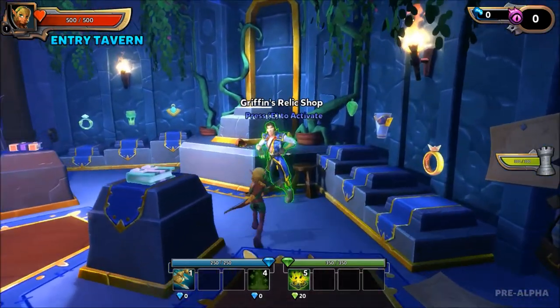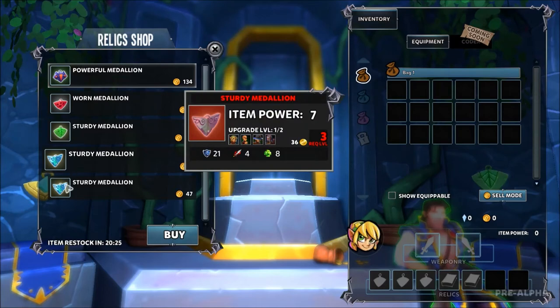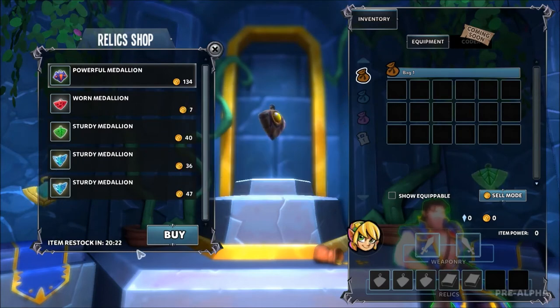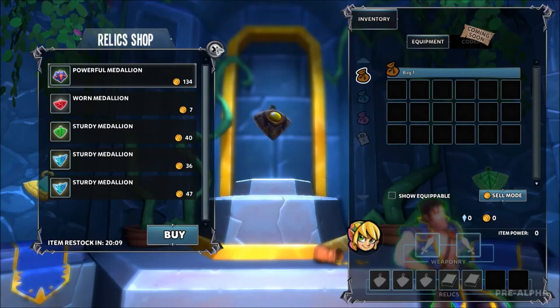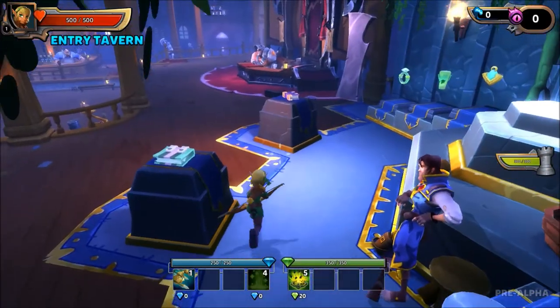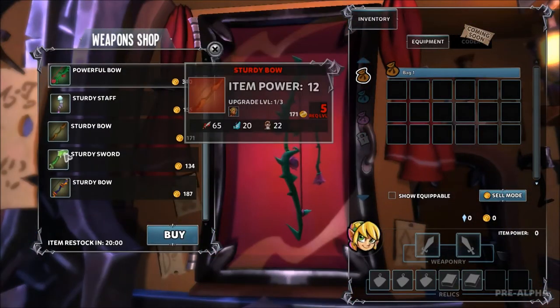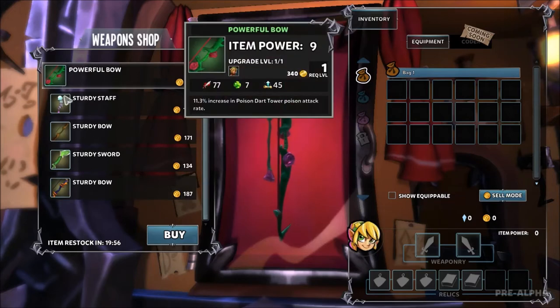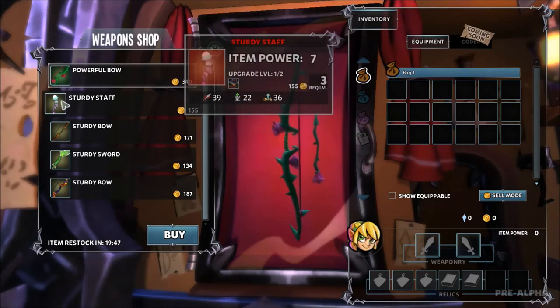Here we have our first shop — the relics. These are medallions and amulets and stuff like that. It restocks every 30 minutes. The shops can have some of the best items in the game and it's all about luck of course, but you should check the shops quite often. Over to the other shop: we have a weapon shop where you find the different weapons. As with other shops you can find the best stuff here, but I tend to find better weapons in game.